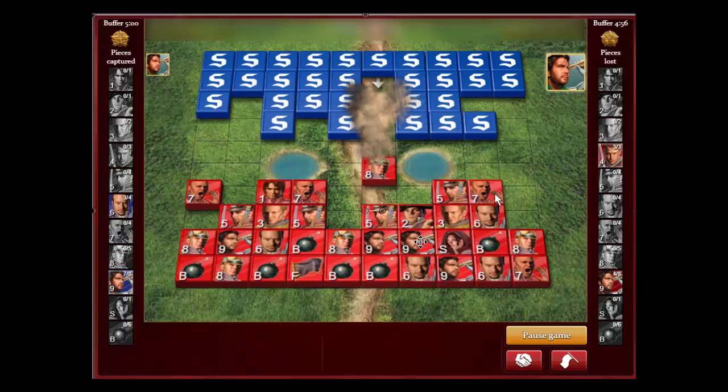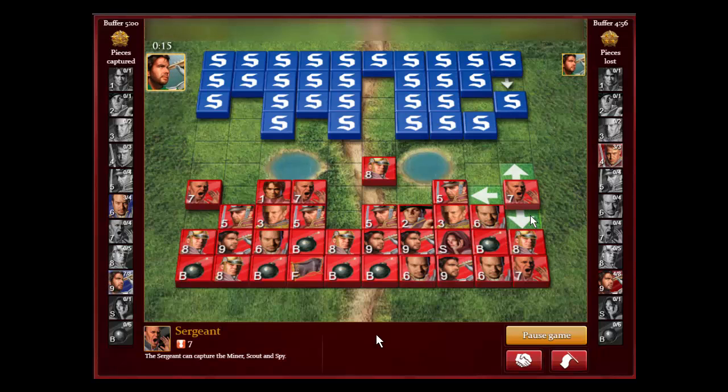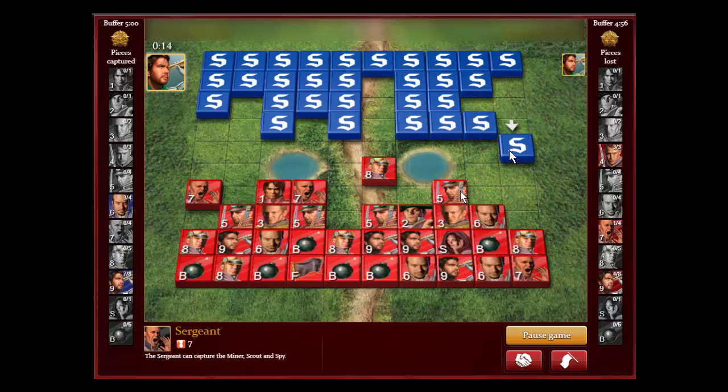That's always good — bringing a low piece from behind the lake up to get them to waste a scout. He's already gone through seven scouts, which is great when you do that. I want to know what this piece is just in case it is the marshal. I moved the piece from behind the lake over here and he didn't move this piece at all. It was a captain.